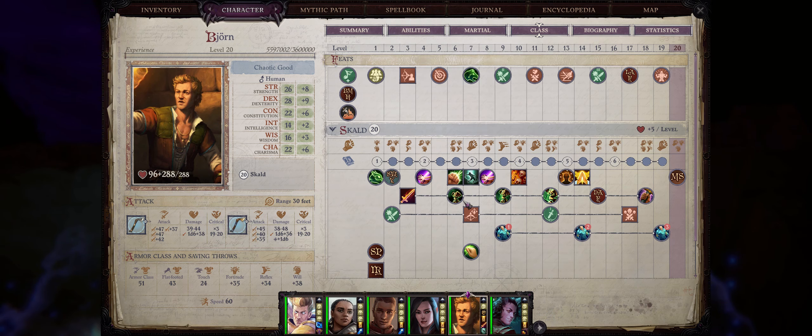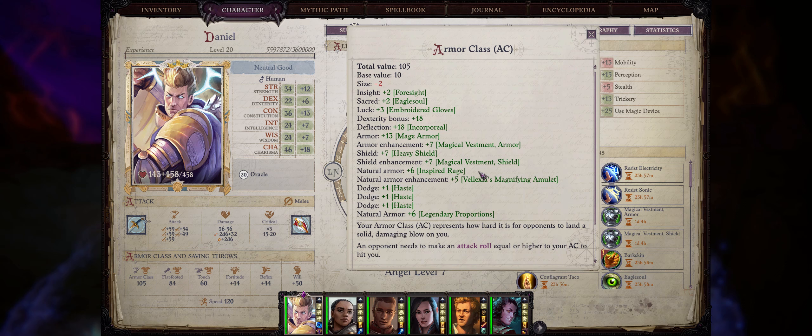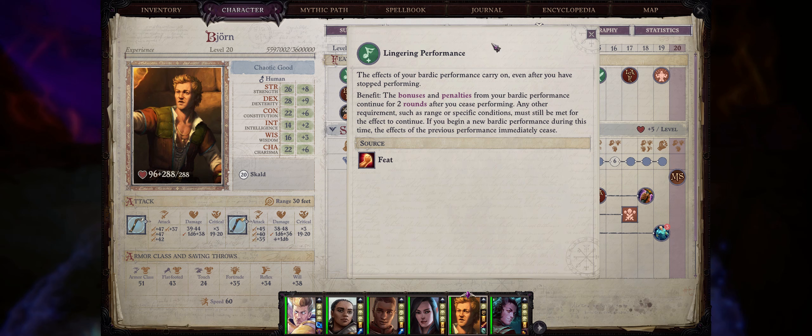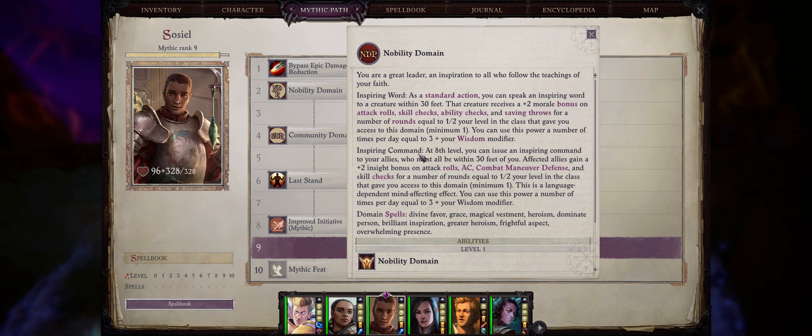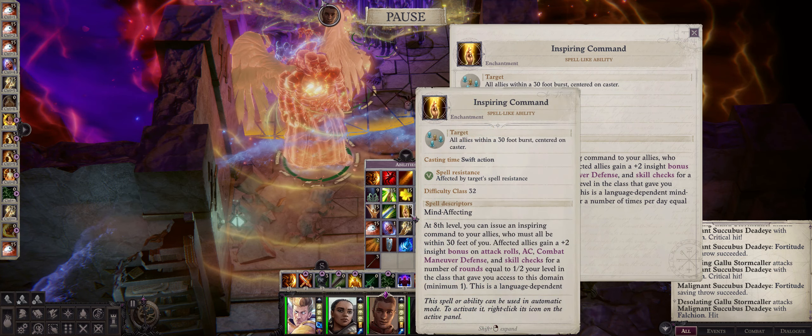Beast Totem is another very powerful source of stacking natural armor class for all your characters — you can only get this if you are a Skald. Pick first the Lesser Beast Totem rage power and then the normal Beast Totem power. It gives your whole party a plus one natural bonus to armor class with an extra plus one for every four levels, so at end game you're looking at something like plus six stacking natural armor class from inspired rage. With the Lingering Performance bard or skald ability it will last a minimum of three rounds per song use, basically through the whole dungeon until rest. Lastly, the Inspiring Command ability from the Nobility domain gives your whole party a plus two insight bonus to armor class — insight bonuses are very rare and since it hits your whole party it's certainly very useful. It has limited uses based on your wisdom modifier but you can eventually get quite a lot of uses per day.